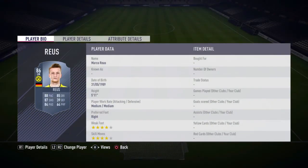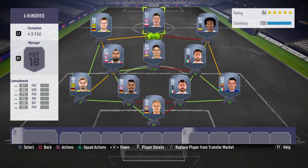Left wing we're gonna have Marco Reus, he's 86 rated, he's got 88 pace, 87 shooting, 84 passing, 85 dribbling, 4 star skill moves, 4 star weak foot, and he's 5 foot 11. He's like the perfect left winger, though he's kind of weak.